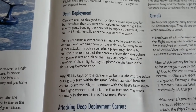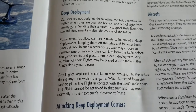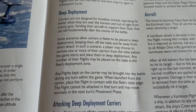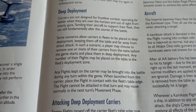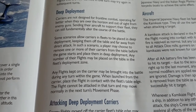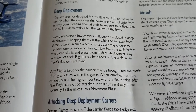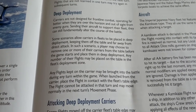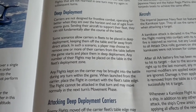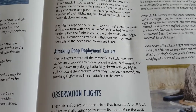Deep deployment: carriers are not designed for frontline combat, operating far better when over the horizon and out of sight from enemy guns, while sending aircraft to support the fleet. Some scenarios allow carriers to be placed in deep deployment, keeping them off the table and far from direct attack. The player may remove one or more carriers from the table before the game starts. Any number of their flights may still be placed on the table in the fleet's deployment zone. Flights kept on the carrier may be brought into battle during any turn by launching them — place the flight in contact with the fleet's table edge, and it cannot be attacked that turn.